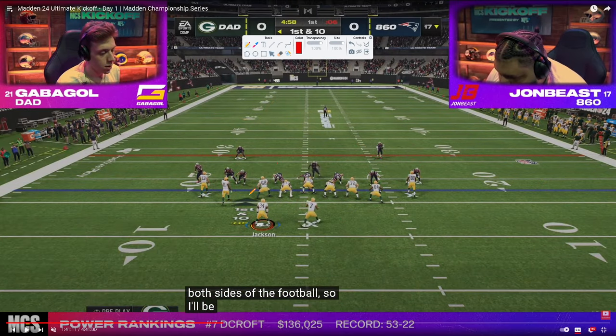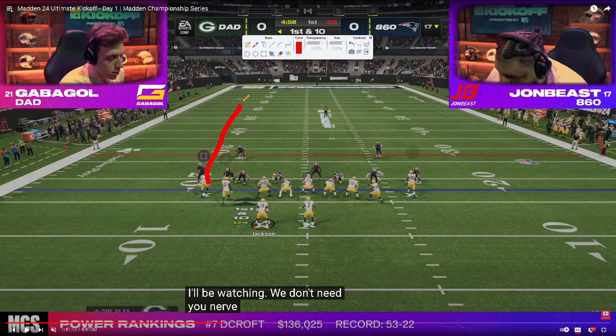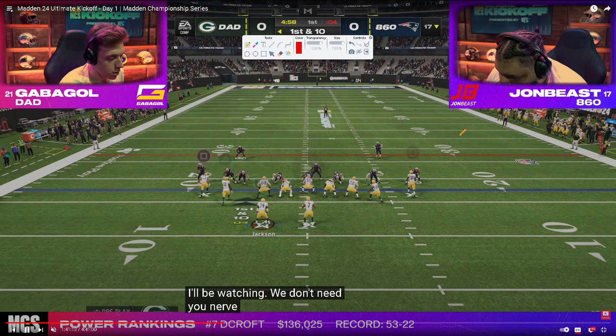Right off the top, John Bees is in a nickel 3-3 cup defense. This is really good because the Send 5 typically can get some nice pressure up the A-gap. He's also going to be basing out of Mike Blitz Zero, a man-to-man alignment where the safeties are a little bit lower in a cover zero look. We're going to see Gabigol's favorite play — mesh spot — with a post route. In tight slots, you can block your tight end, making this route combo one of the best against this coverage. The running back acts like a slant, the drag like a flat, and all three key routes do a great job of beating man-to-man.